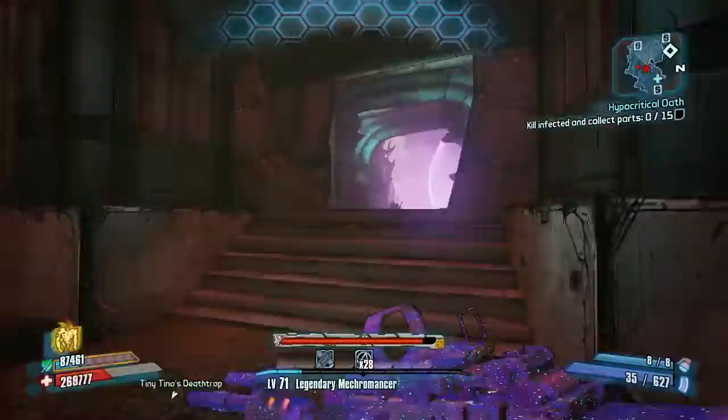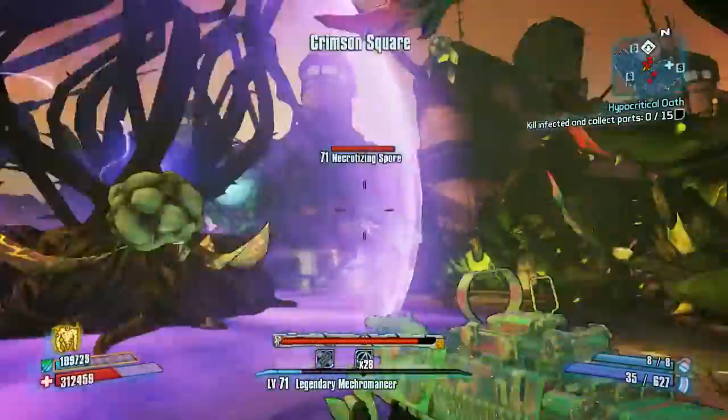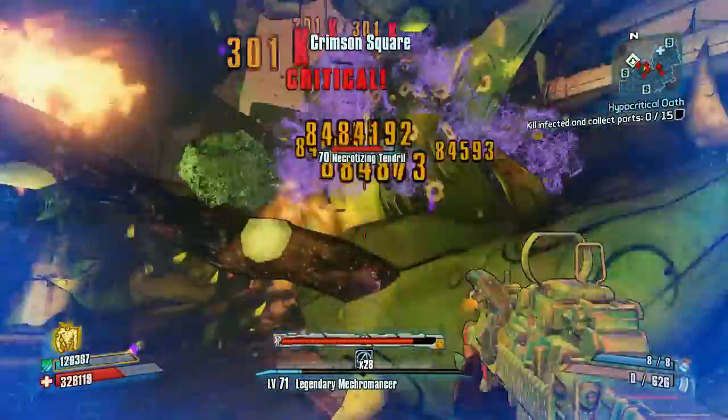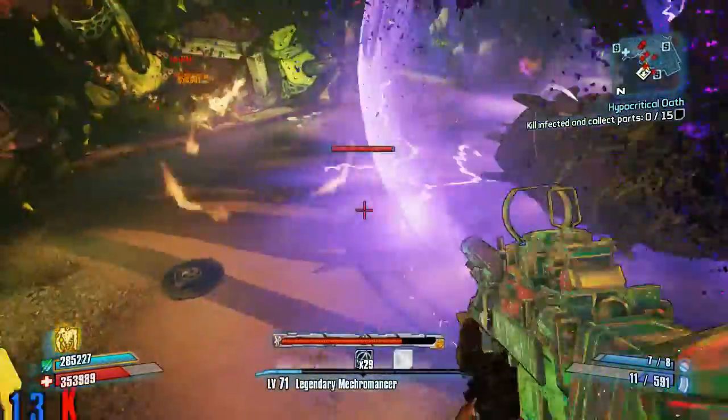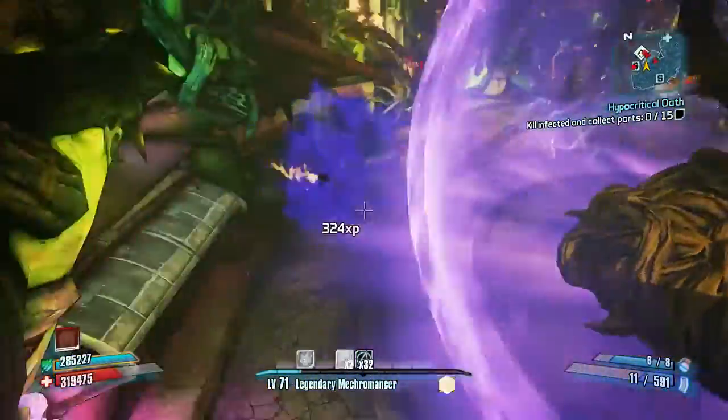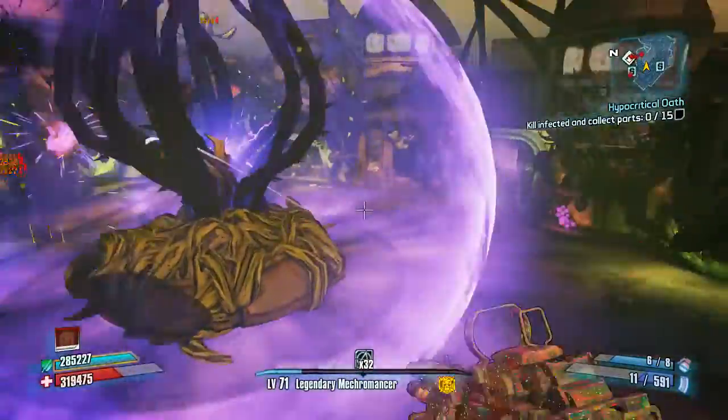If you run into here where Hector is, he'll still actually be here. These vines will spawn and there'll be like two spores, maybe a third one flying around, so you can just kill them and get rid of them — it's a little bit annoying.